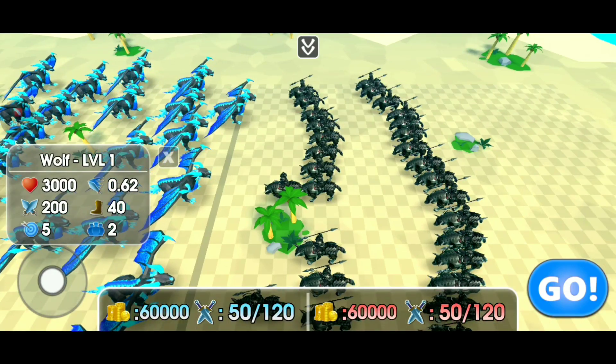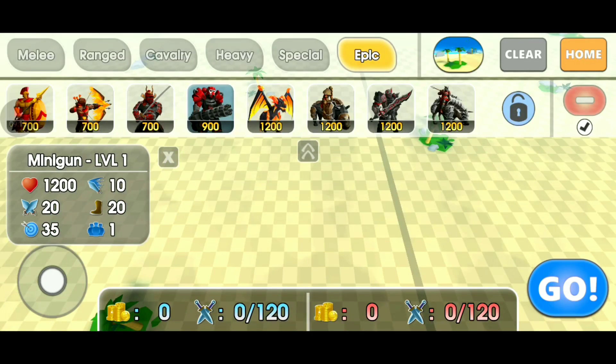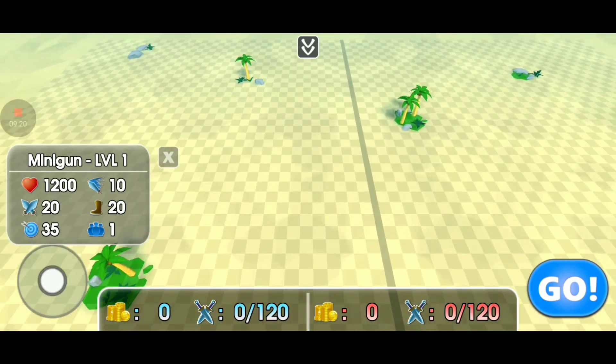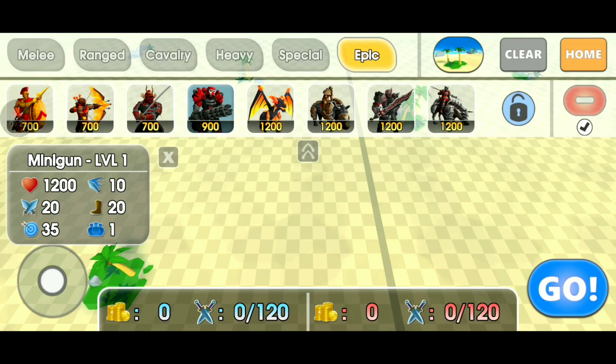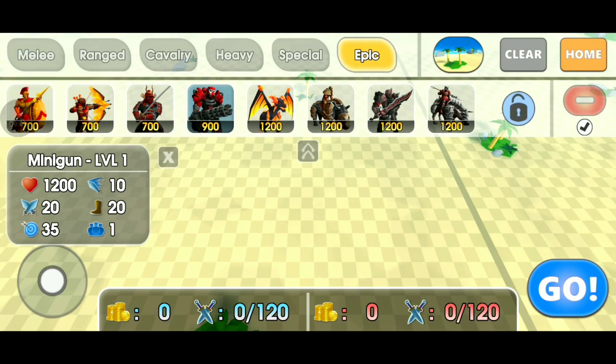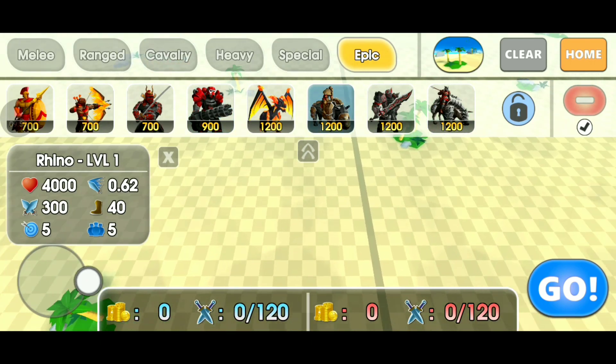Let's clear everything. Minigun looks cool. I'm gonna balance everything out — like Thanos said. These four characters cost about 1200 coins combined, so I'm gonna put 60 dragons and 60 wolves against 60 guardians and 60 rhinos. That makes sense — yeah it does.